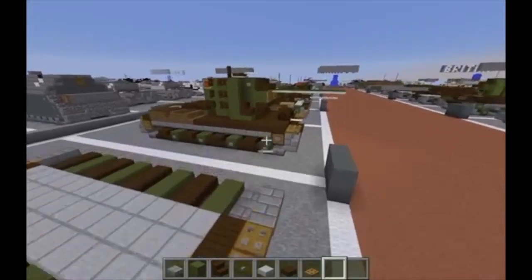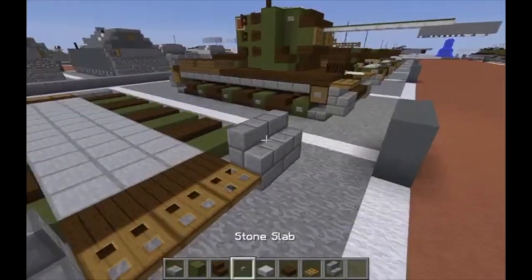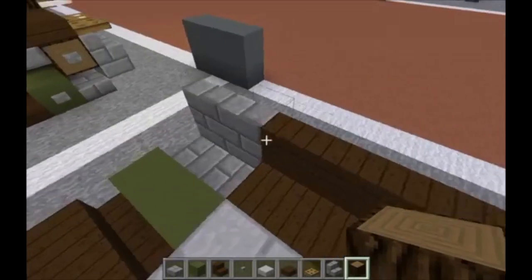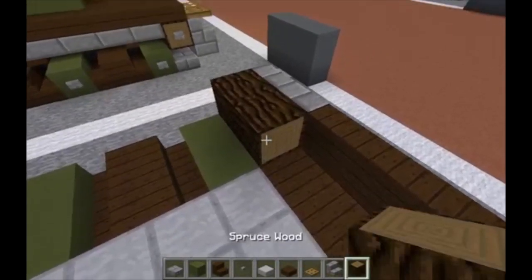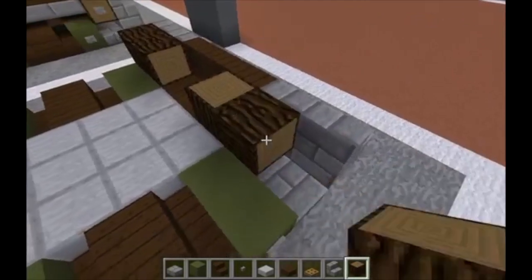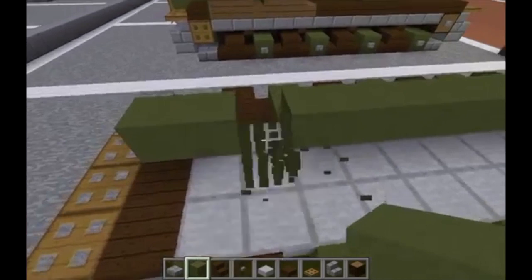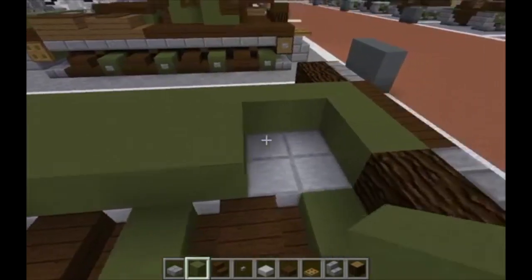Moving on to layer two, grab stone brick stairs. Starting at the front, place two stone brick stairs on top on either side with the backs facing the back of the tank. In between them, do a row of three dark oak wood stairs. Then right behind that, put two sideways spruce wood logs on either side so you can see the top of the log — you want it to look like a wheel. Then do a row of three green hardened clay in between, and run the green hardened clay all the way back to here on top of the dark oak wood slab and on top of the wooden trap doors — really just run it from the front all the way to the back.